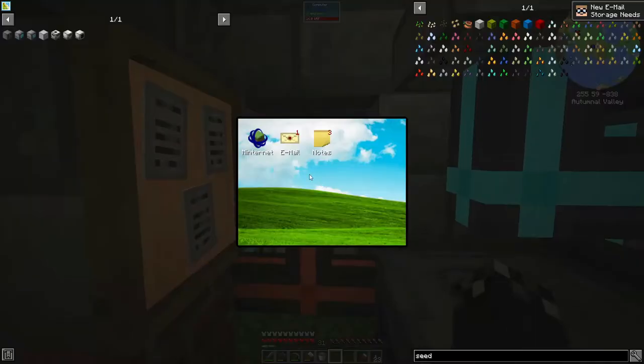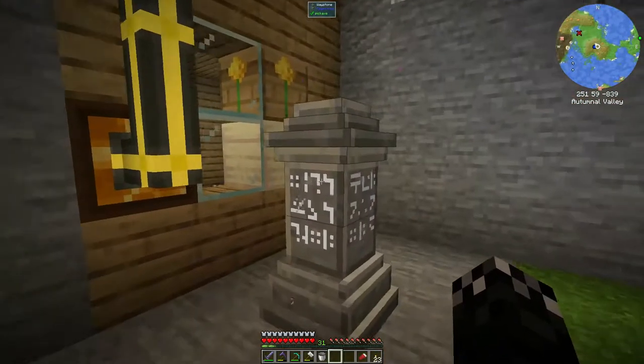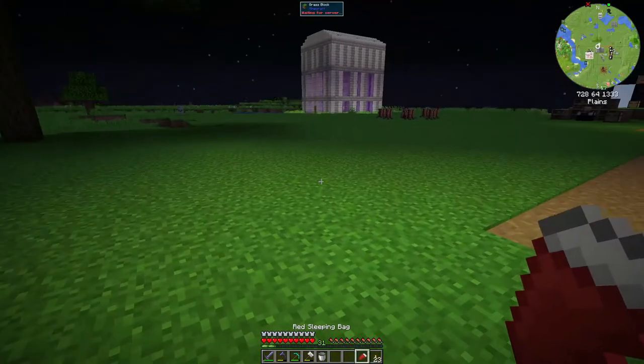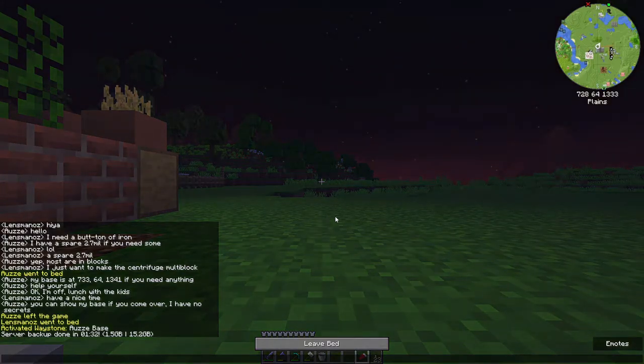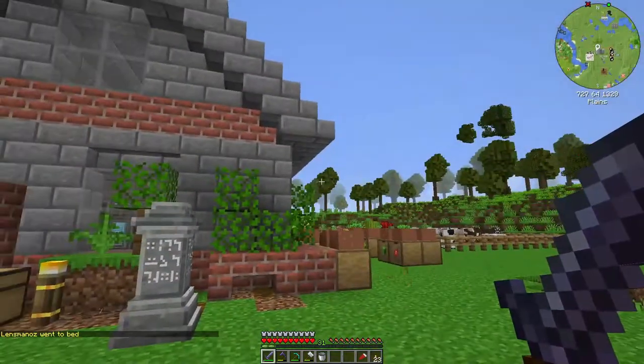Let's read the email: you need a 16k storage disk — no worries, we'll get to that. Let's jump over to Ozzy's base — right when it hits night time, so we'll sleep when we get here so we don't get attacked. We'll have a bit of a look at what a base looks like when you've been playing for a bit.